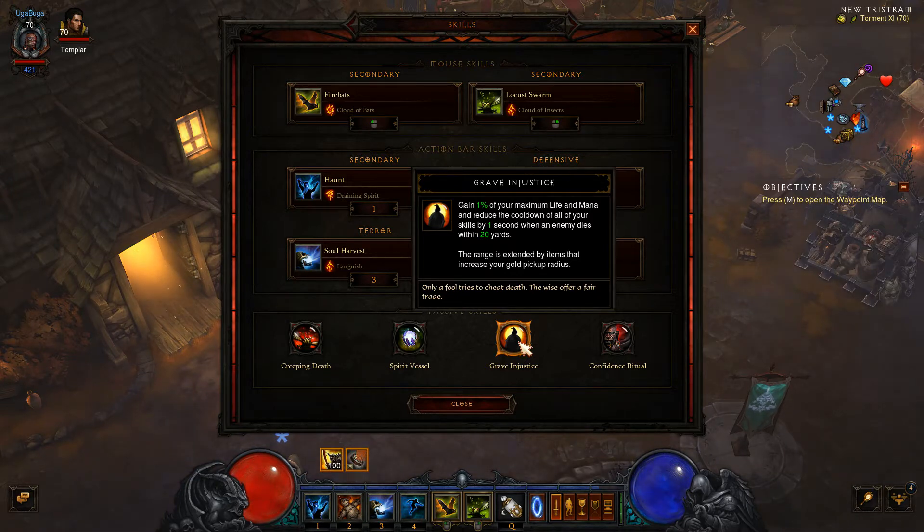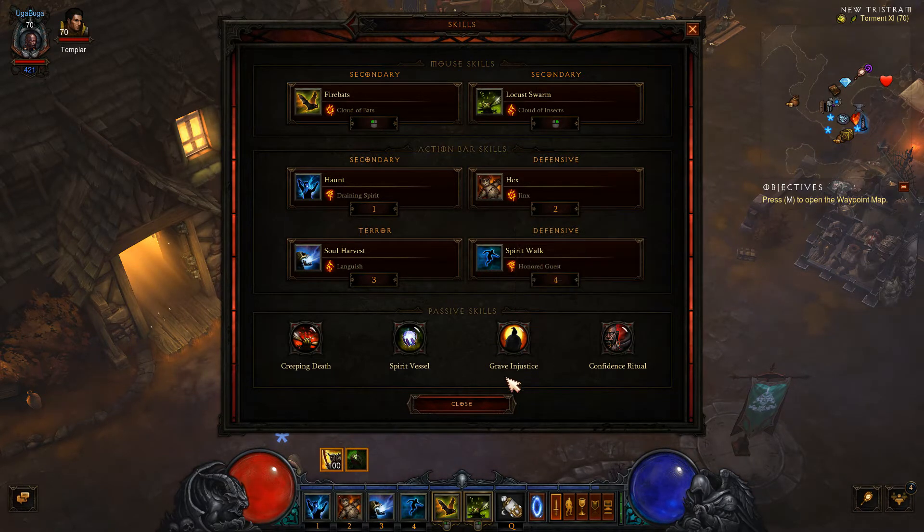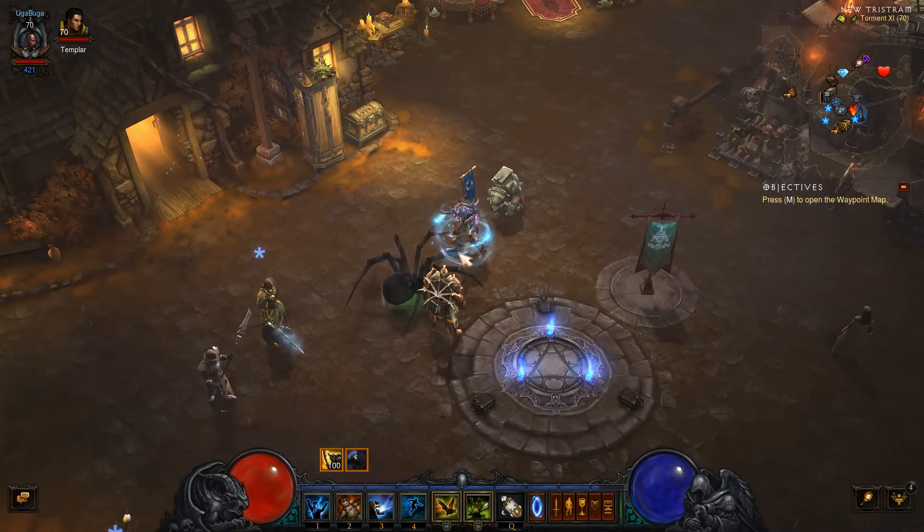Spirit Wall lets us regain 20% of our maximum mana when we activate it. We have Creeping Death to keep Locust Swarm and Haunt active all the time. Spirit Vessel as always keeps us alive. Grave Injustice keeps our cooldowns up since everything is dying right around us and constantly returns our life and mana. Confidence Ritual deals extra damage since everybody is going to be right around us. This build is pretty scalable and has been working well, so we're going to take it out on the rift.